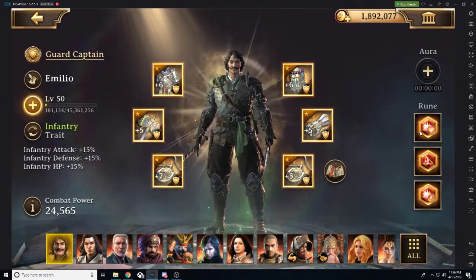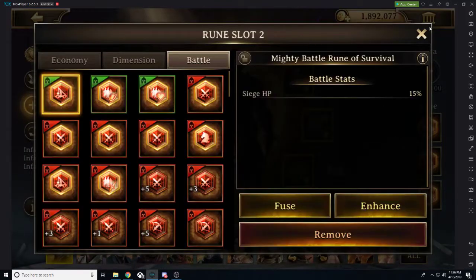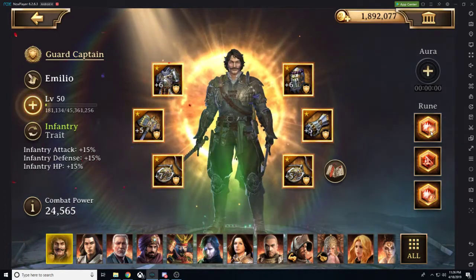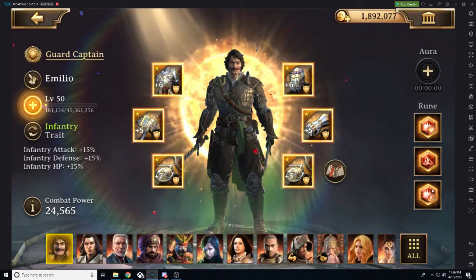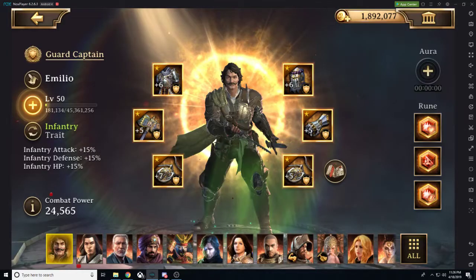When we look at guard captain, you'll notice I have troop stats and siege stats. I'm putting my best runes on my guard captain — this is my defense, this is where all my troops are. I need to keep them alive and safe. So I have troop health, troop defense, and also siege health on my guard captain.